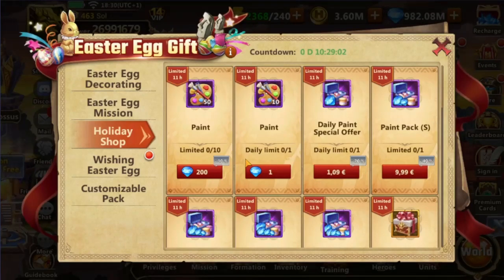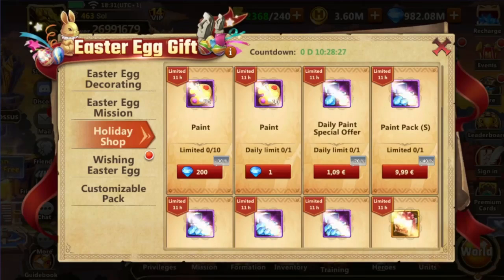Up to 500 additional paint can be purchased in batches of 50, at 200 diamonds each. This is definitely sufficient to complete 2 additional baskets, but is missing 60 paint toward another one. If you have diamonds to spare and pick the highest value rewards, it's definitely worth it — with over 70% discount value on the 3rd basket and over 60% on the 4th one.